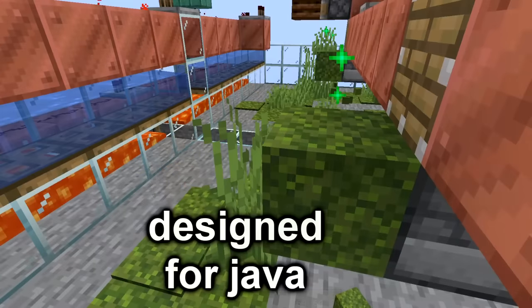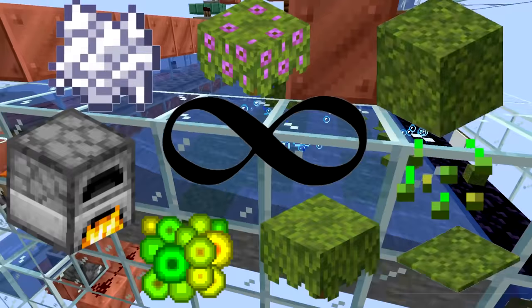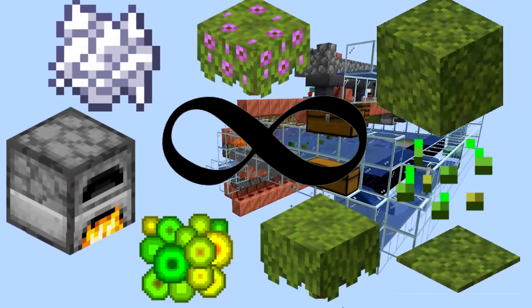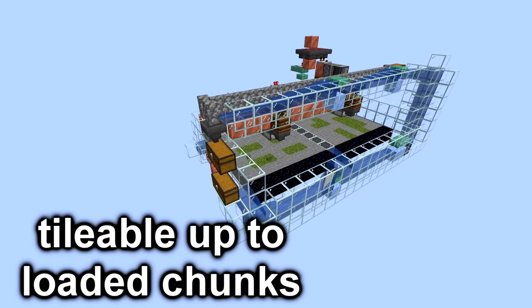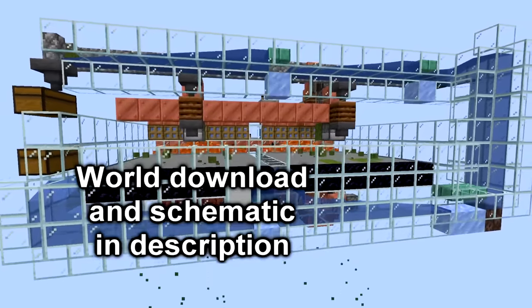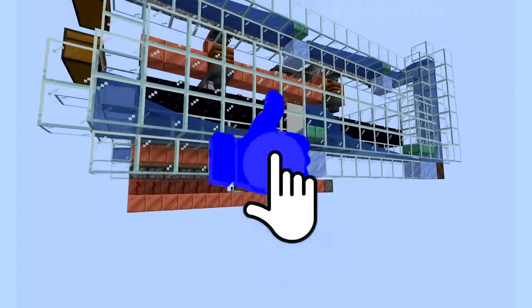Hello there, Ray here. This machine is a must-have for any Minecraft world. It produces infinite amounts of bone meal, fuel source, XP, and all these vegetation items. You can expand this as big as you want, and it runs all on its own without the player even having to be there. I'll show you how to build this while pointing out how it works. Leave a like on the video and let's get started.